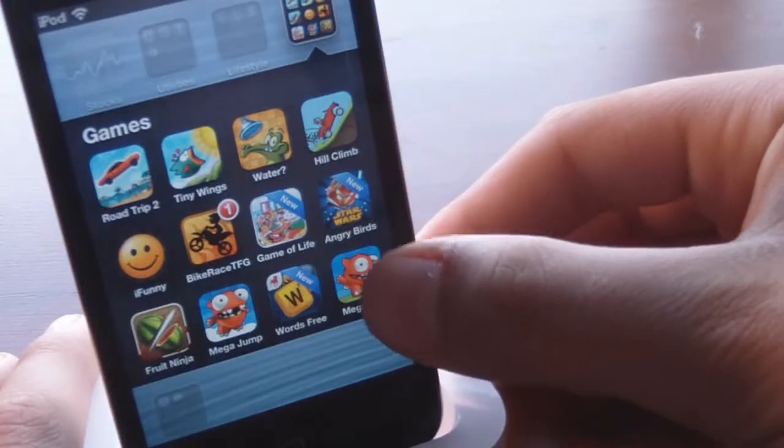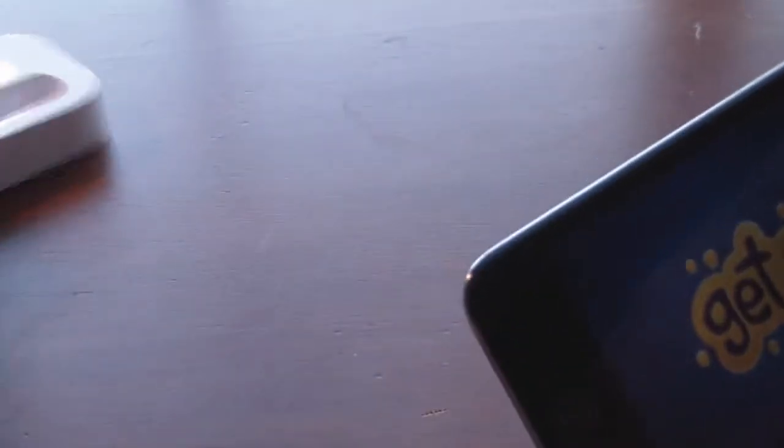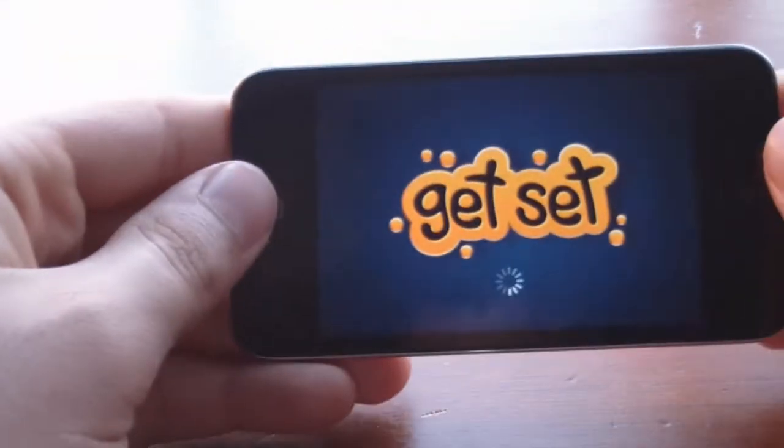As you can see, it looks just like Mega Jump, but in Mega Run it's in vertical mode, so you put away your dock and you can play just like this, as you see right here.